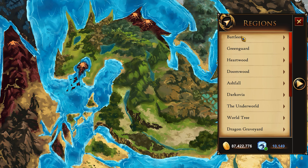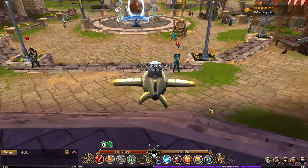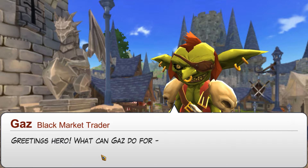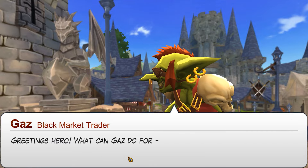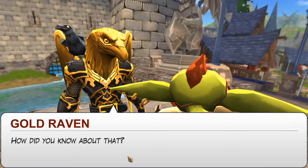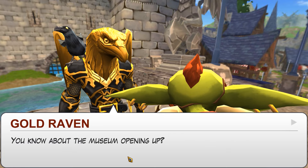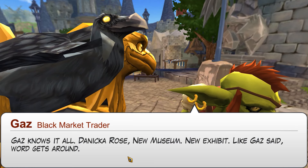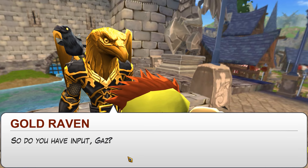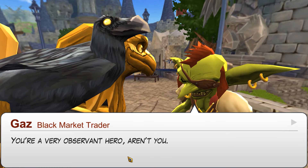So we've got to go back and I'm just going to jump back like this. We need to talk to Gaz — or Gaz. I guess it's Gaz. Greetings, hero — what can Gaz do for... oh, it's you. Gaz has heard you poking around town asking questions. How did you know about that? There are like 40 people in this town — word gets around. You know about the museum opening? Gaz knows it all — Danica Rose, new museum, new exhibit. Like Gaz said, word gets around. So do you have an input? Gaz votes for Greenguard as well. I'm sensing a trend here. You're very observant.